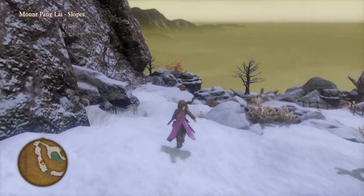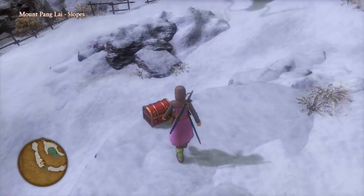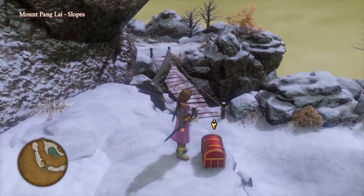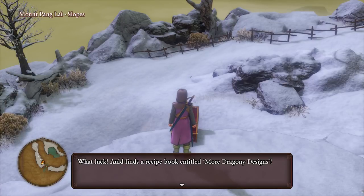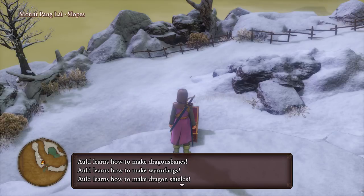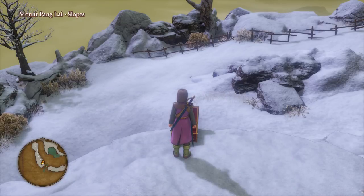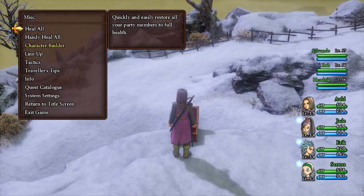So over here at Angri-la, I completely missed this treasure chest right up here on the ledge - just ran right by it. It's a recipe book entitled 'More Dragon-y Designs.' It contains recipes for dragon's veins, worm fangs, dragon shields, and suits of dragon mail. Pretty sure I bought some of those, but whatever.